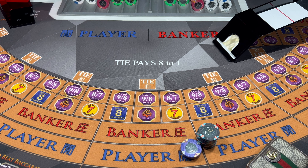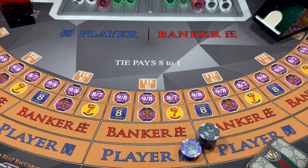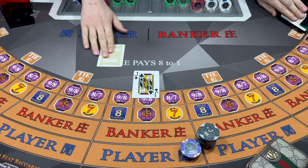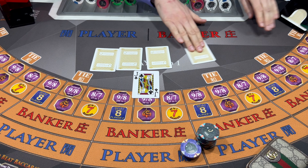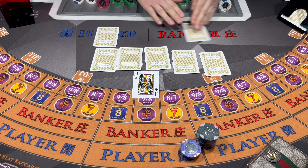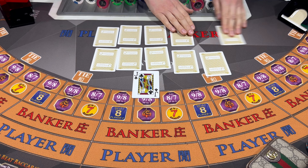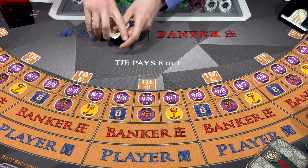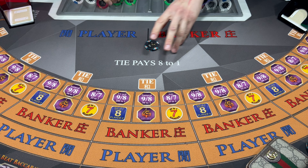Hey guys, welcome back to Blackjack and More. This evening we're gonna be playing Baccarat. Got an 8-deck shoe all shuffled up ready to go here. We're gonna be coming to the table with a $3,000 buy-in. For this session the minimums will be $25 and the maximums will be $2,000 per hand. Let's get some green before we get started here.